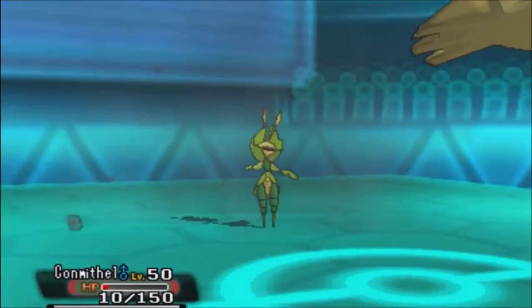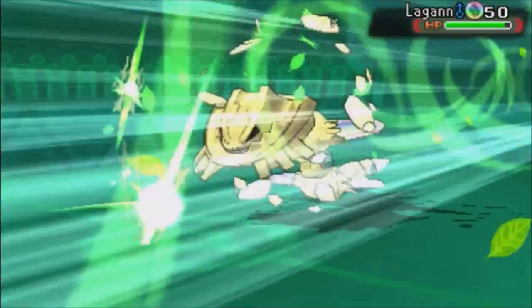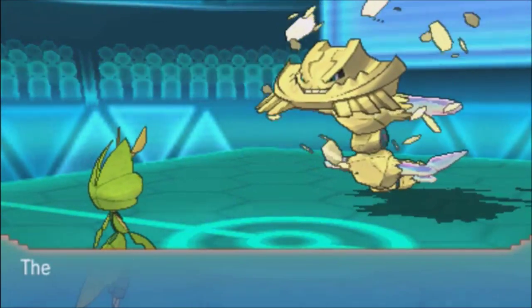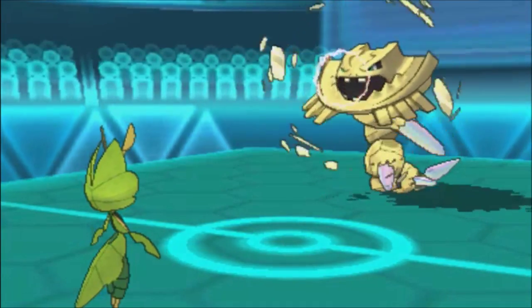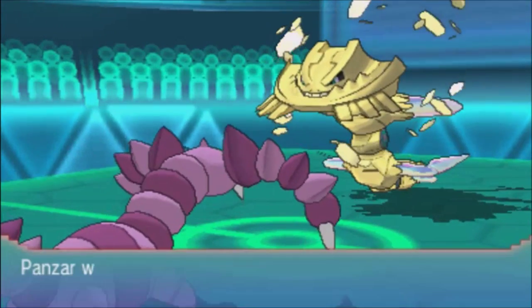I go for Leaf Storm to do as much damage as possible, hoping he finishes me off. But he goes for Roar, which kills my Contamill by default, and Panzer comes in now.